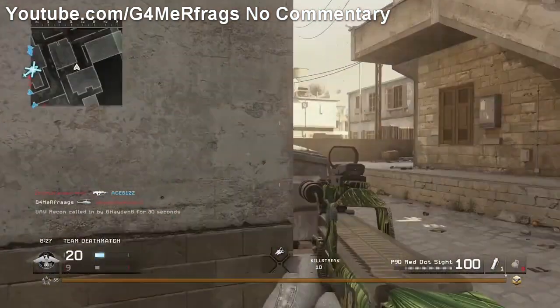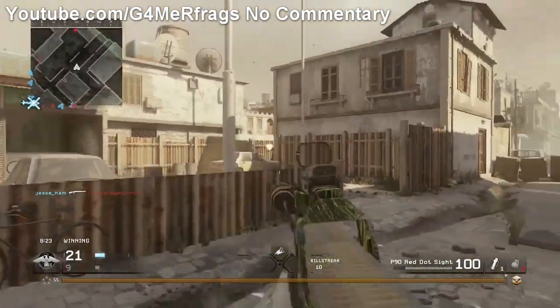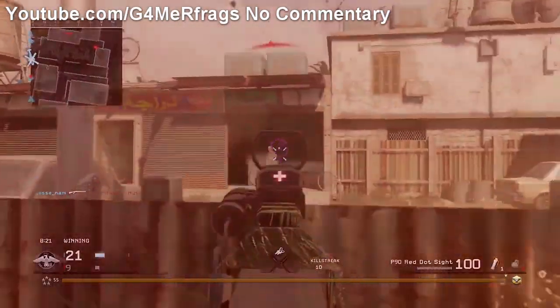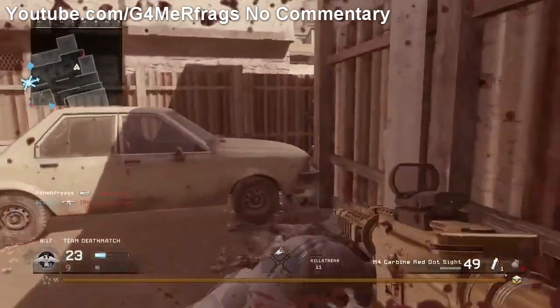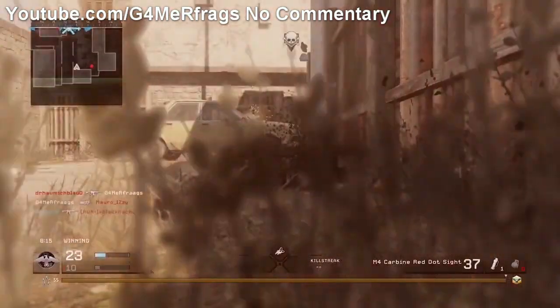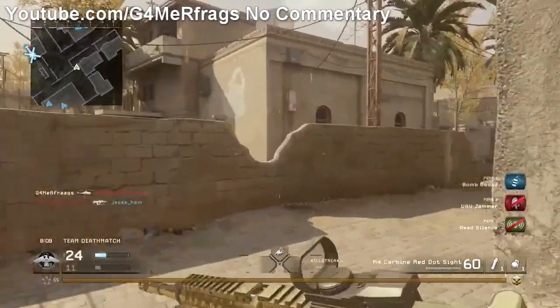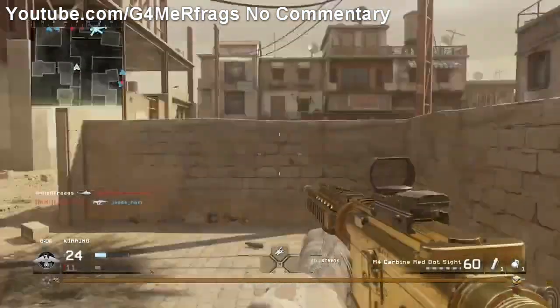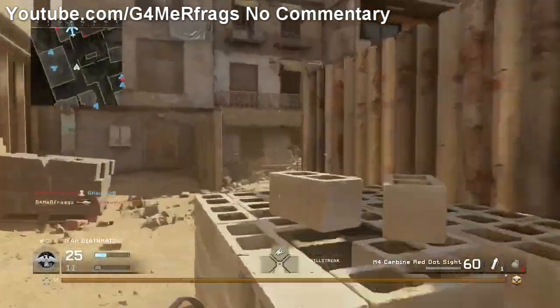Finally, the Uzi. I know you're going to say: isn't the Uzi already in COD 4? It is, but in the form of the Mini Uzi. In COD games at least, the Mini Uzi has high recoil, low damage, low range, and a high fire rate. The regular Uzi is just the opposite of that.